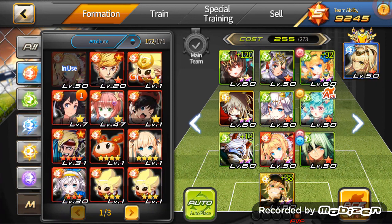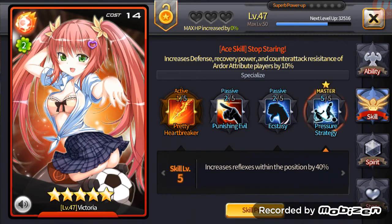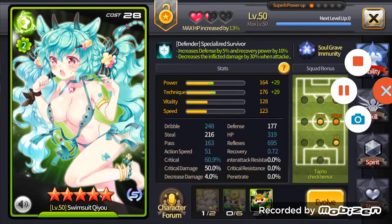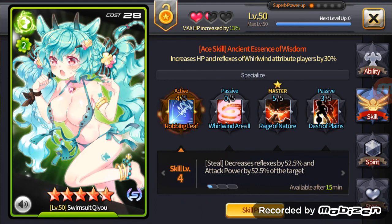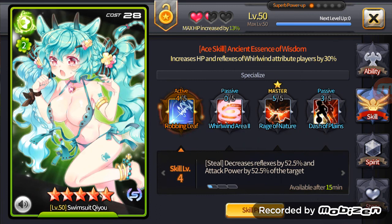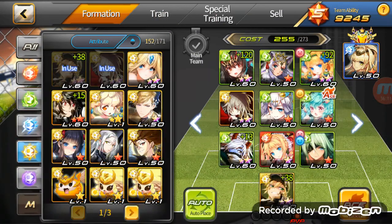A buffer or stealer — like a totem buffer. I have Qui just because that's her recommended position. She can steal — Robin Leaf decreases reflex — plus I want her for her ace, which is mainly Whirlwind. Otherwise you pretty much want a front passer — like Gleam or Sammy, who is a pretty popular choice. I'll need to switch Duke and Sammy around because Sammy's recommended position is where Duke is.